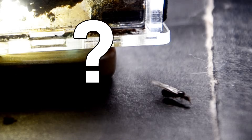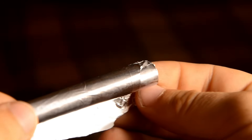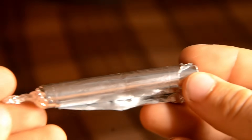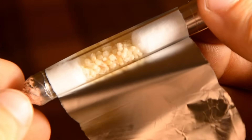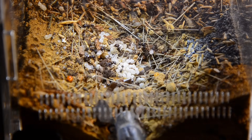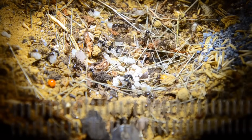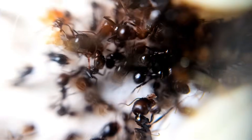It looks like a queen with wings flew into my room through the window — I think she will soon create a colony right in my house. And now I have a gift for our ant colony: ant eggs. Let's see what the reaction will be, because this is real gold for them. They actively started to carry the eggs to their nests right away. This colony feels great — every day there are more ants. In just two months, with the help of eggs, I created a giant colony.